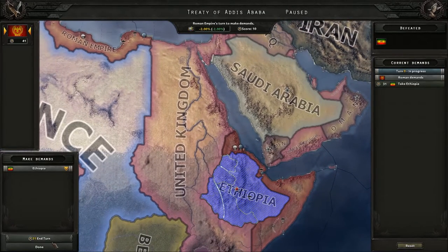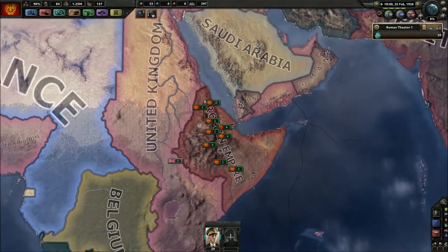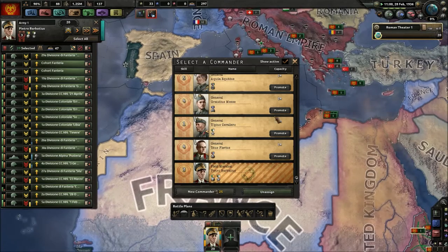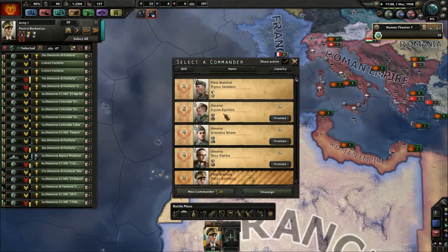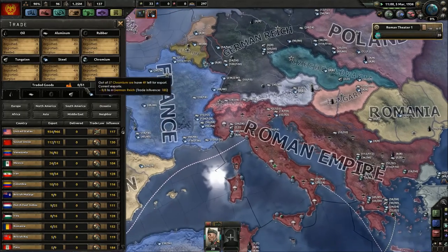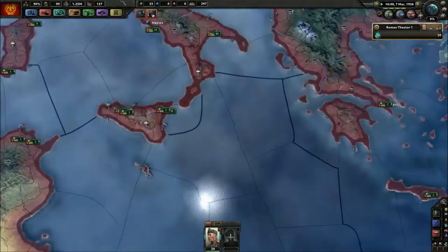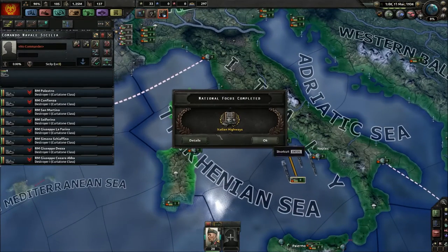Apparently the war already ended. Let's take all troops and change the leader. For East Africa — the least important front — let's put Cavaliero in charge. Now let's finish fixing the navy. There we go — Italian highways done.